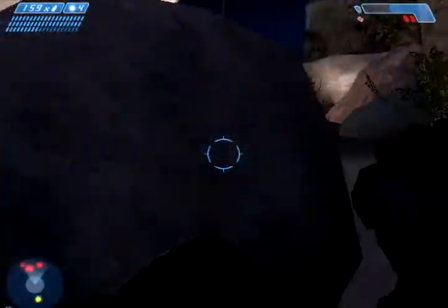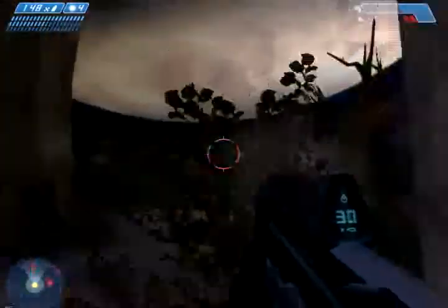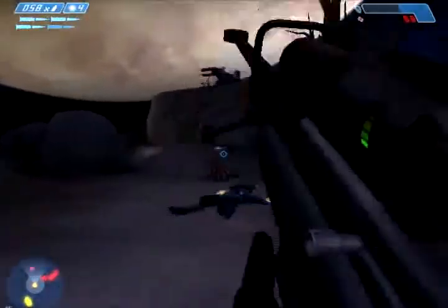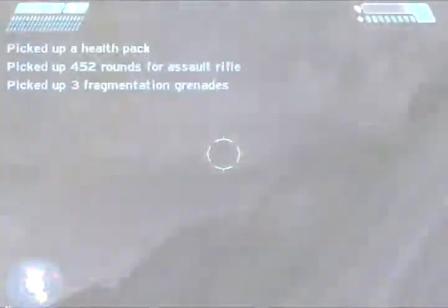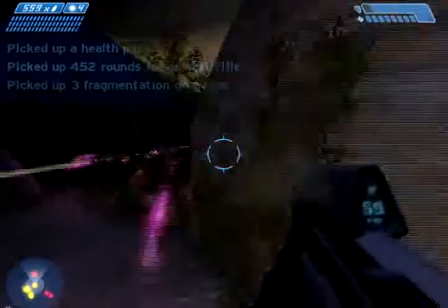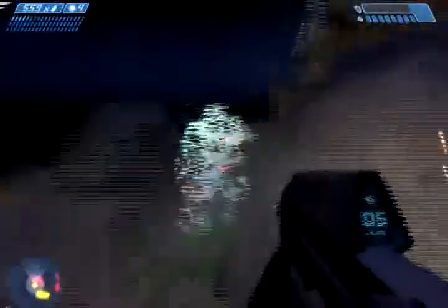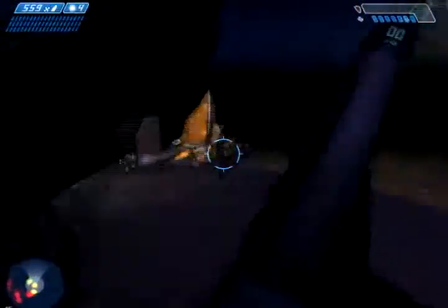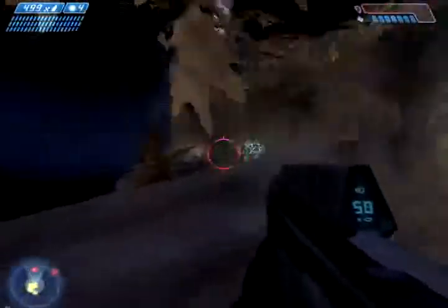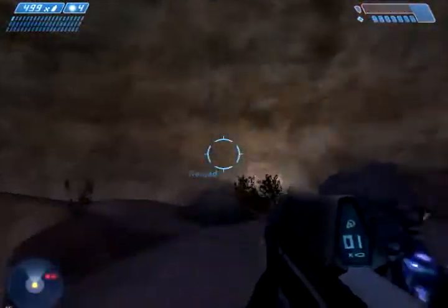I felt fine before I started recording — probably just a little bit of nerves. This guy's a little bit more difficult to deal with because he's red armor, which means he has increased shields and armor. Let's try to take him out quick. Once his shields are down, two melee hits will kill him. But you don't want to melee if your shields are down unless you know what you're doing, because one hit from them will either kill you or pretty darn cripple you.